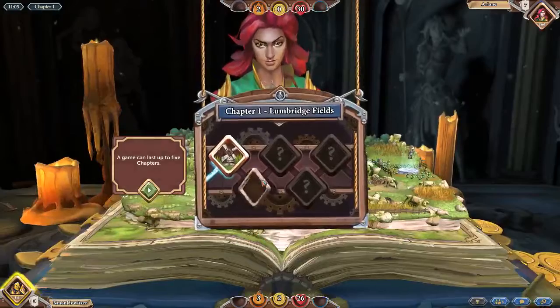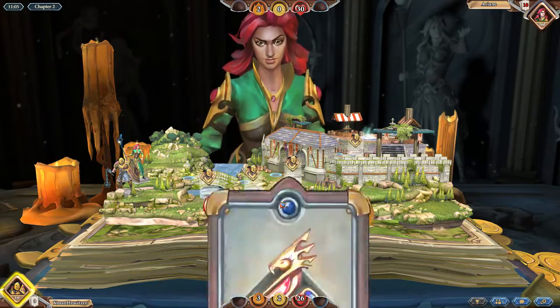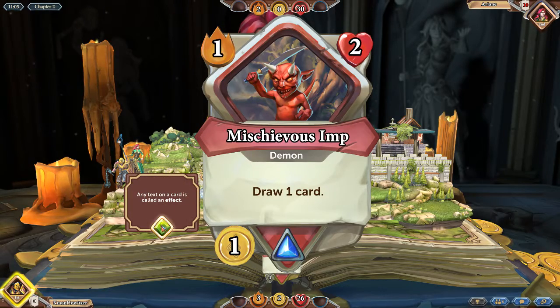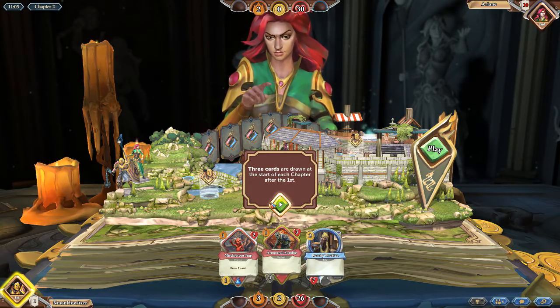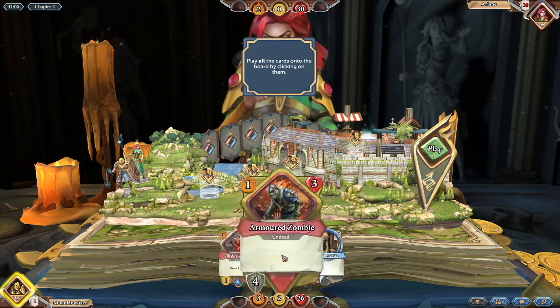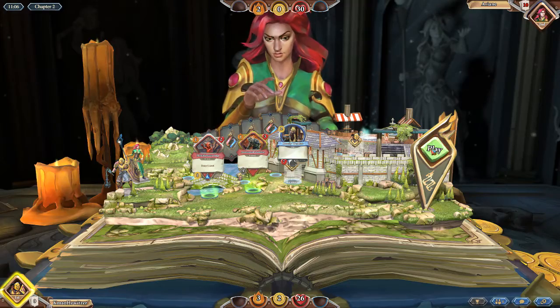Now do I fight this mage? A game can last up to five chapters. So chapter two is a grand exchange. Let's go flip some dragon bones — I've never flipped, so I'm not... Well, it's not that I'm not into that, I just don't know how to do it. So we can get armor as well — we would get an armor reward from that one. Any text on a card is called an effect. Three cards are drawn at the start of each chapter after the first. A maximum of ten cards can be in your hand. So let's do a bit of strategy this time.